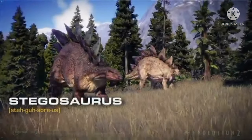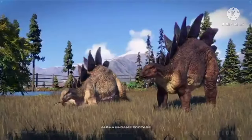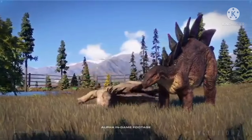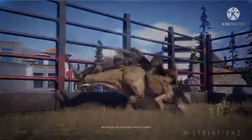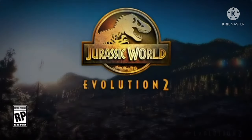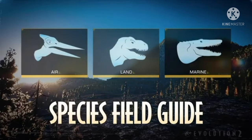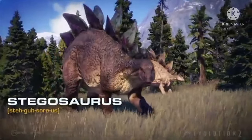Stegosaurus is one of the world's most distinguishable dinosaurs, instantly recognizable by its two rows of upright dermal plates which run all along its back towards the powerful spikes at the end of its tail. Welcome to another Jurassic World Evolution 2 video — today we've got another species profile to break down, that of the Stegosaurus, and it has a few surprises.